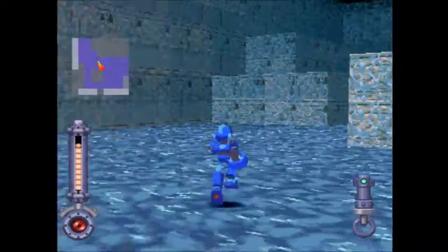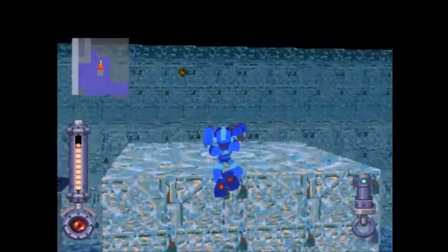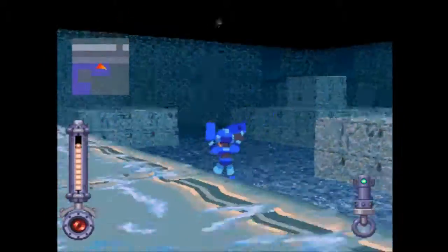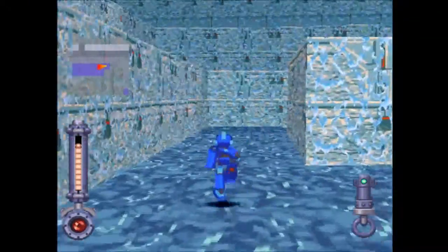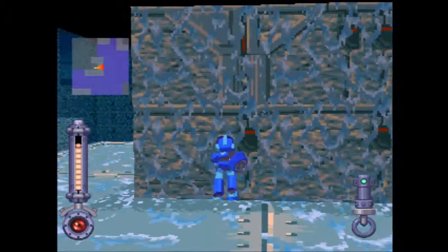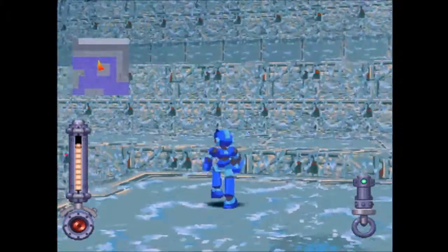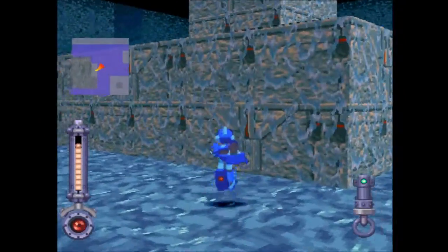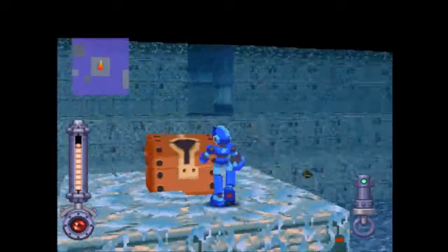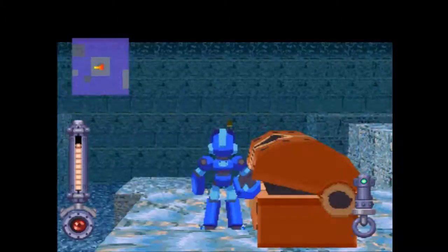I am just daring the damn thing here, tempting fate like a boss. Zero fucks given. Let's look at the map — I think we more or less got this. In case you couldn't tell, there are invisible versions of those enemies down there. They are harsh and they're just all over the place. Joint plug — excellent, definitely something I wanted.